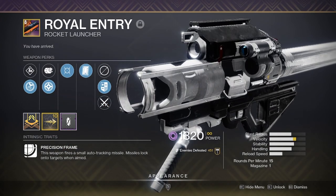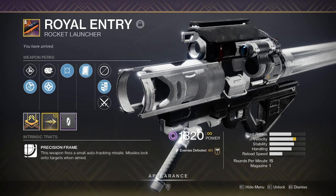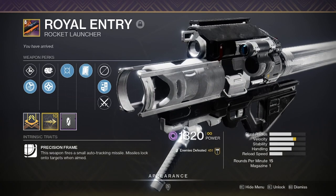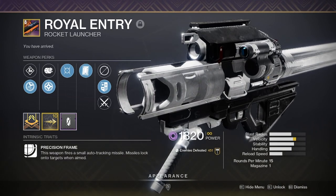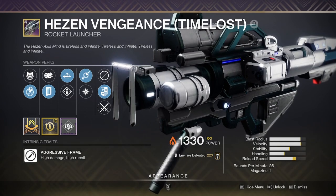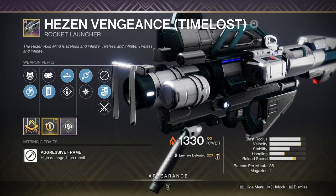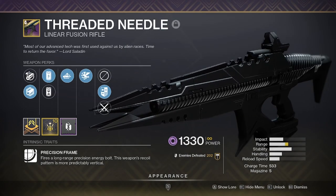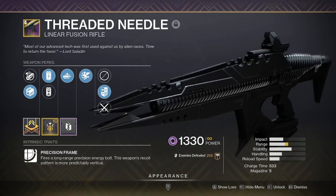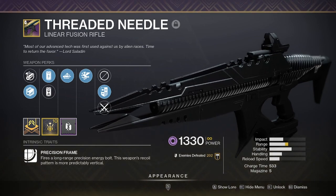Royal Entry — very solid burst damage rocket launcher with great rolls and built-in tracking. Xur even sold a good one not too long ago. And with the return of Gjallarhorn, this rocket has the potential to get so much better. The only thing is the drop rate is incredibly low and seems to get lower each new season. Hezen's Vengeance — if you missed the Xur roll on Royal Entry or you're a victim of its low drop rates, odds are you have a decently rolled Hezen's. For linear fusion rifles in general — personally I'm not bringing one, mainly because I don't have one that stacks up. But if you happen to have a god roll Reeds Regret, I'd recommend bringing that in.